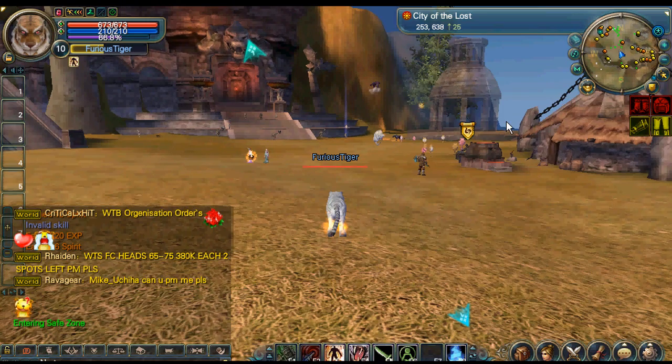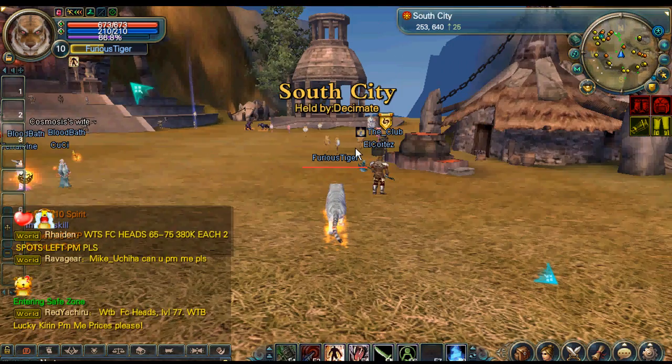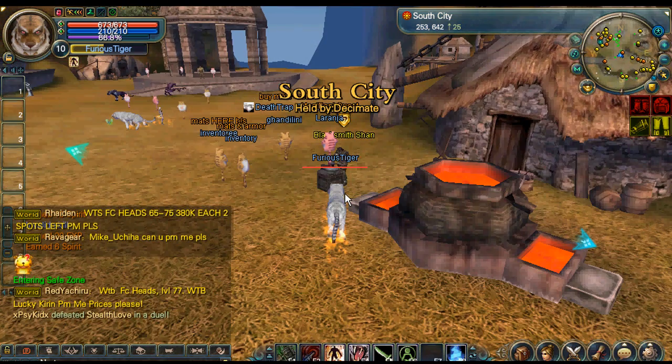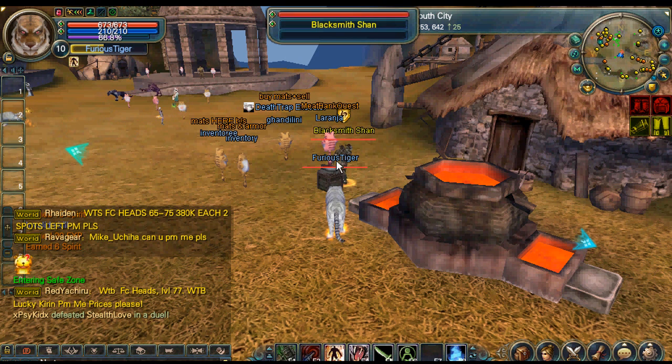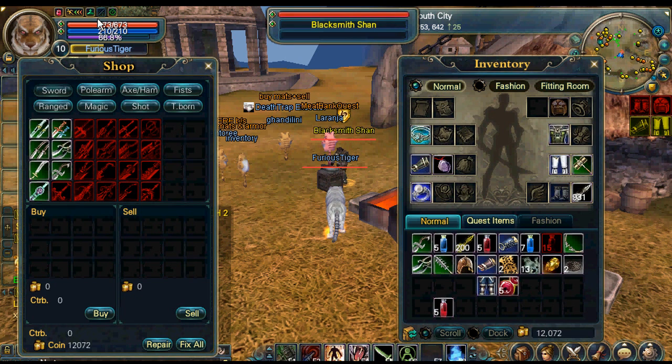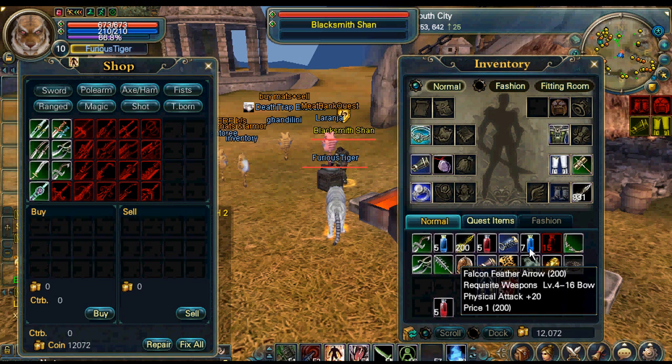This is the city — the city of the lost, or whatever, city of the lost — and this is basically the city for the untamed. Every single class has their own city, their main city.